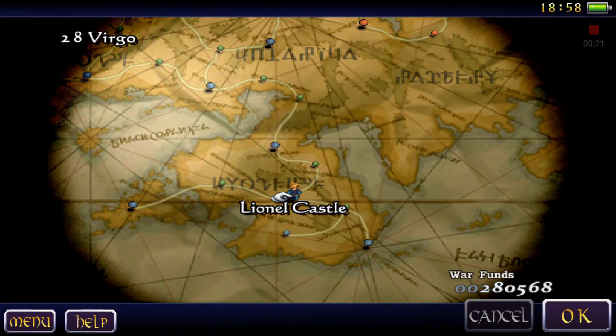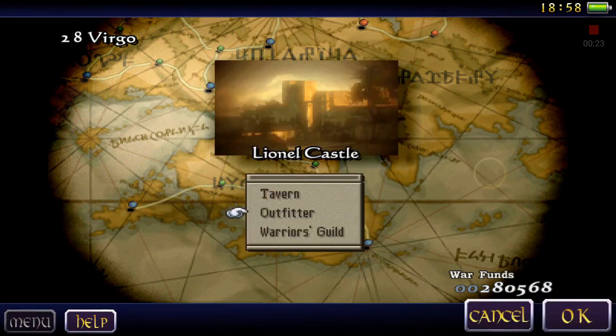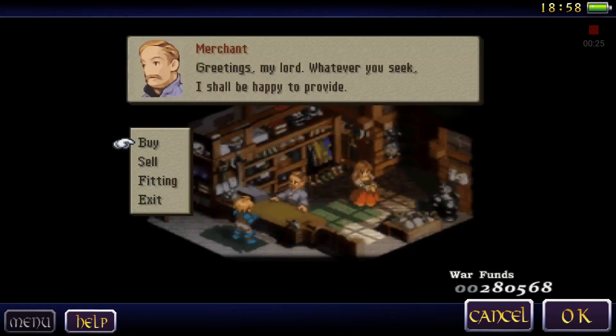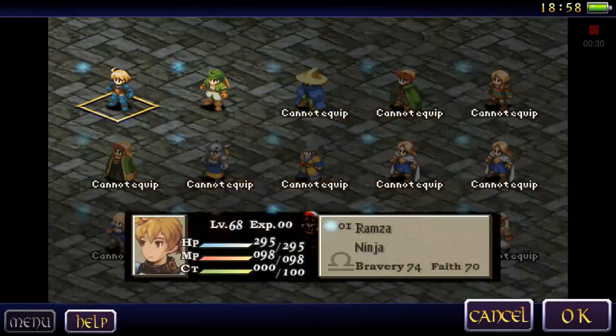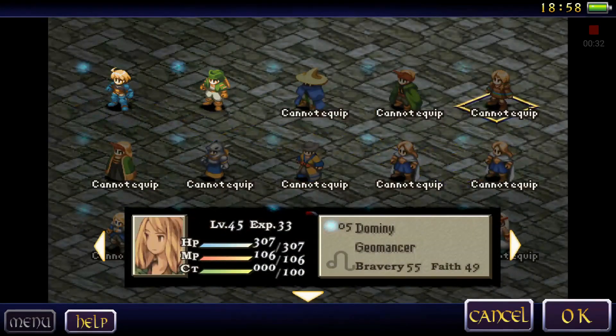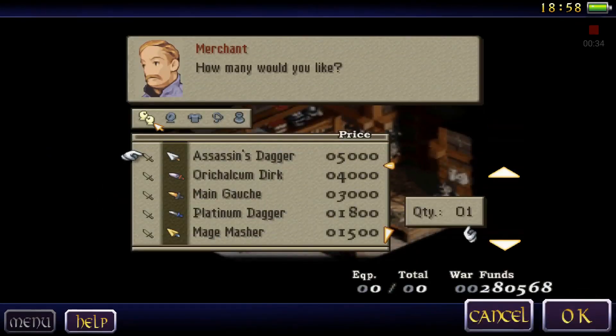Alright, so we're back at Lionel Castle, gotta go ahead and buy some items. Stepping into my local outfitter — Assassin's Dagger. It wouldn't hurt to have a couple of those bad boys.